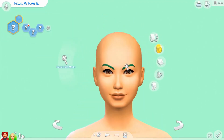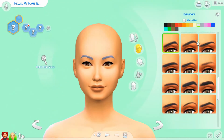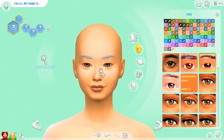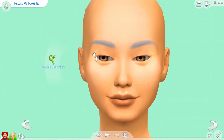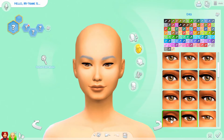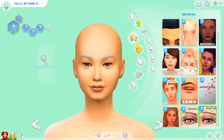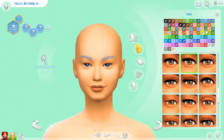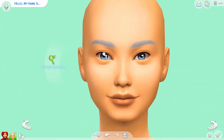Hey guys, welcome back to another video. It's Jordan, and welcome back to another cast video. Today we are doing the element cast — the first episode of my element cast series. It's going to be a four-part series where we're going to be creating four of the main elements: air, water, earth, and fire. This one is the air cast.